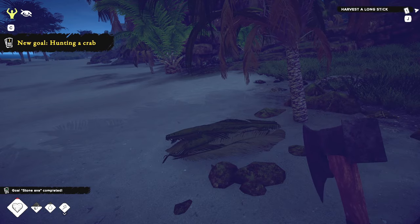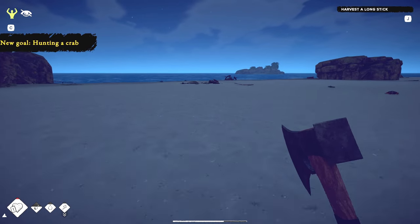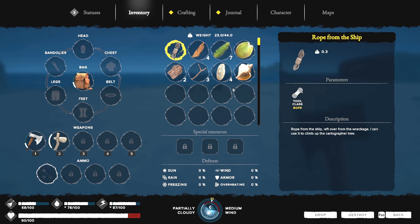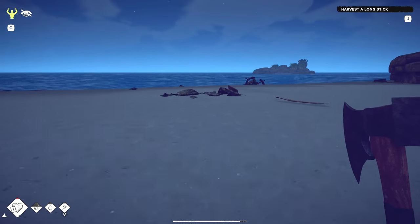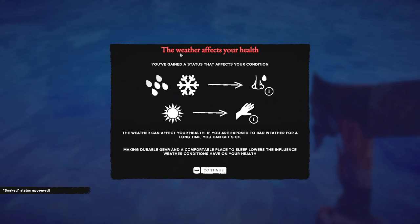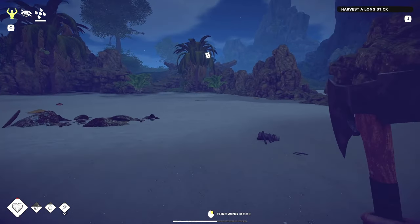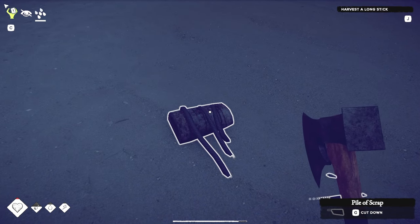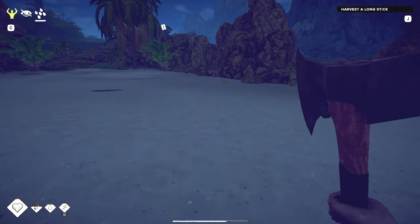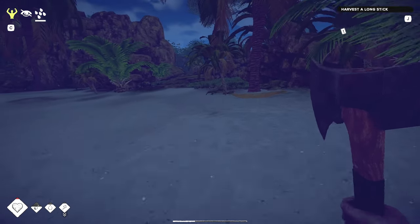Cool. Harvest a long stick. Before I do that I'm going for a swim in the water. The bag is so important because you're gonna be carrying a lot of stuff. The weather affects your health — if you get wet it'll make you cold. Maybe I should not go in the water. I'm already wet, but going in the water's probably not a great idea until I have a campfire. I'll dry off eventually.